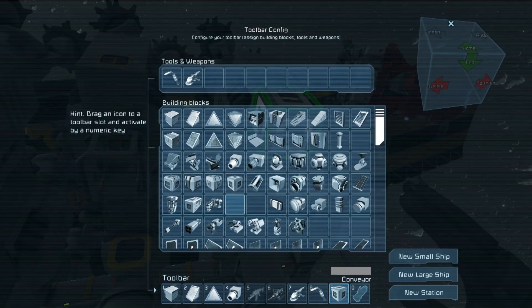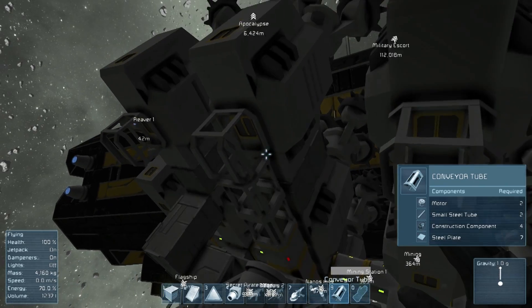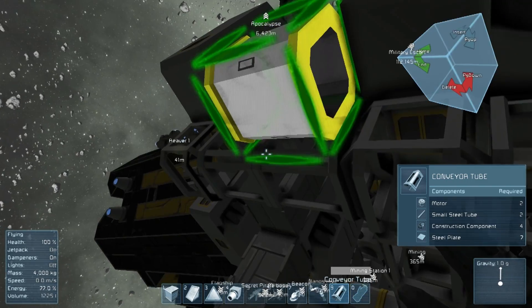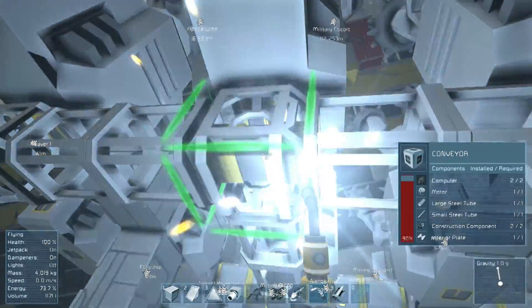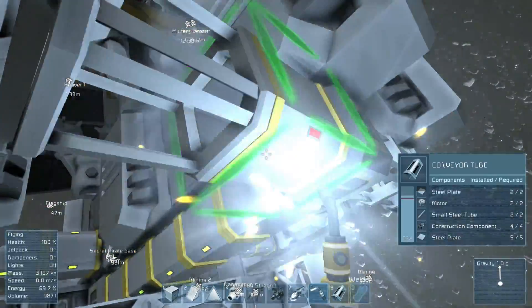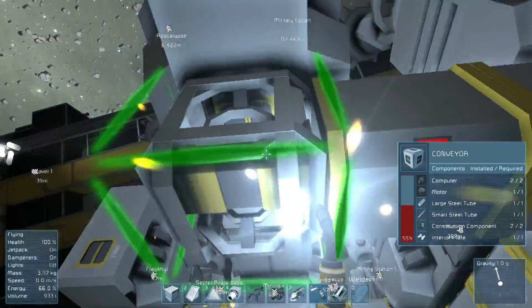So we now build our conveyors — these will pull it all out — and then we just tube them all together. You see that's coming together nicely, and then we just tube it all into one. This is so much fun. I can't tell you how awesome this is — this is the little bit of tech kit I've been waiting for in a game, and the fact that it's in a space game, it's so good. The coding is so good.